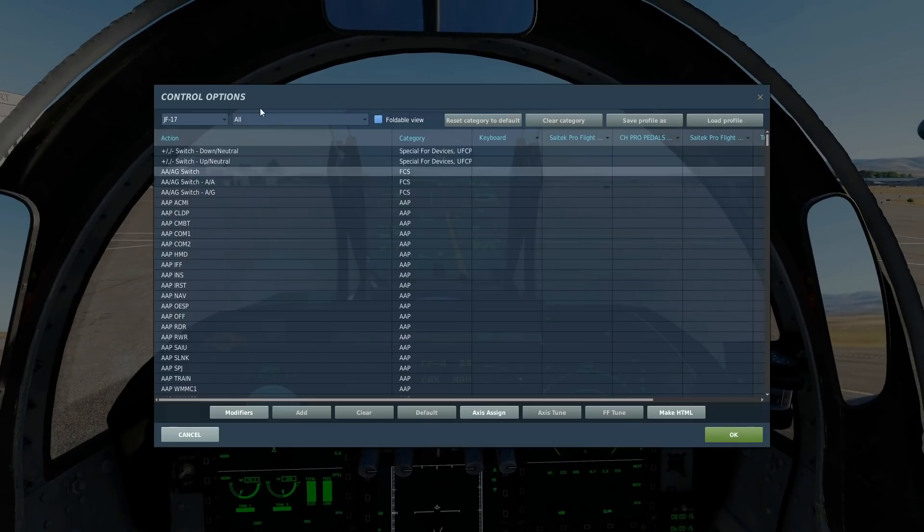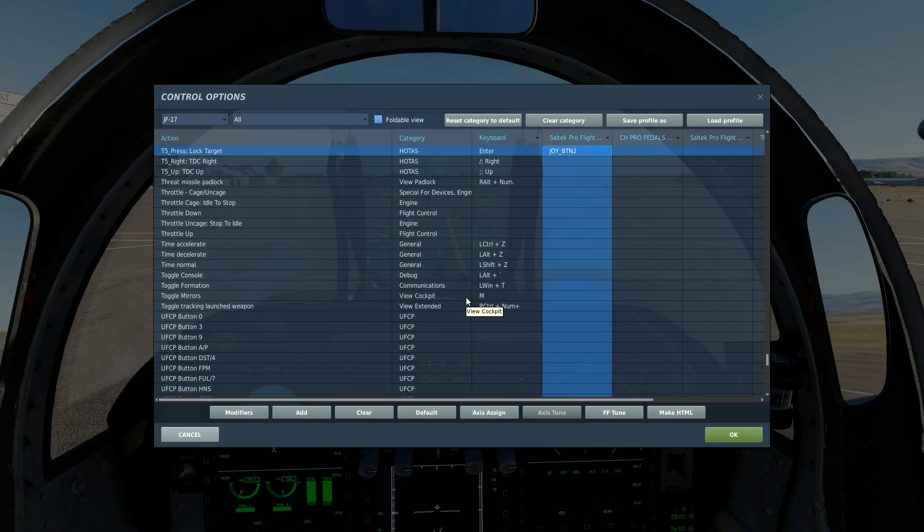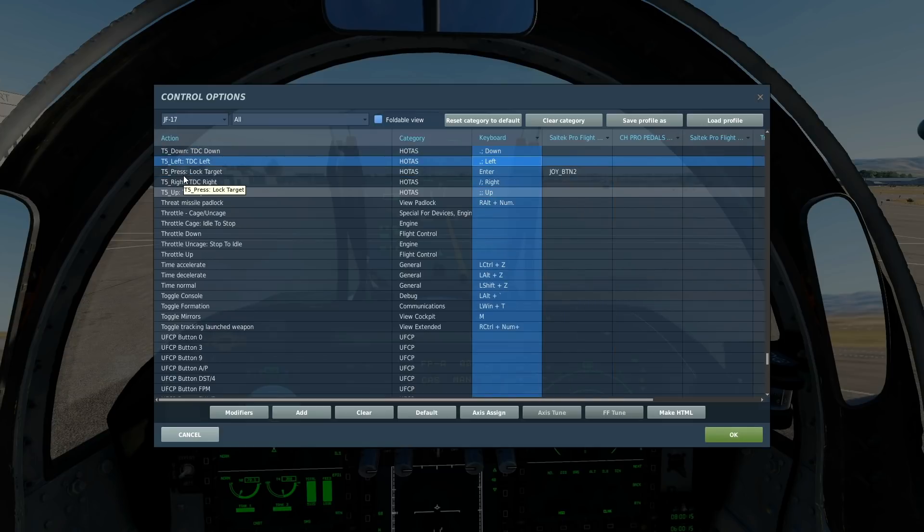So make sure you go to adjust controls, JF-17, and ensure that you have TDC press, target lock, and T5 TDC up, TDC down, TDC left, TDC right set. Otherwise you'll do what I do — you'll join a massive 50-player GR mission, fly for three hours, then when you go to do something you'll realize the buttons have changed, and you will shout at DECO Ironworks with very bad connotations.